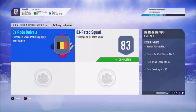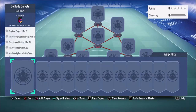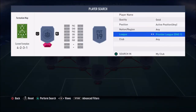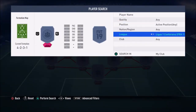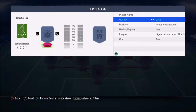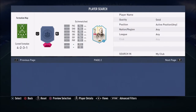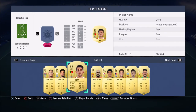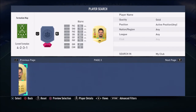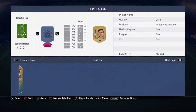We need two Team of the Week players for this, which will be a pain. First thing we need to do is get all the high-rated players: Lopez, Pizzi, Reyna, Kagawa — then the untradeable ones.